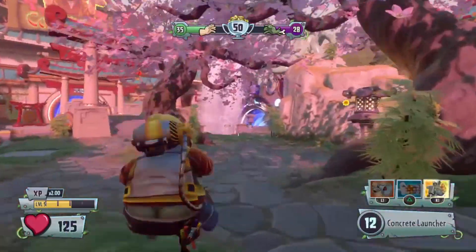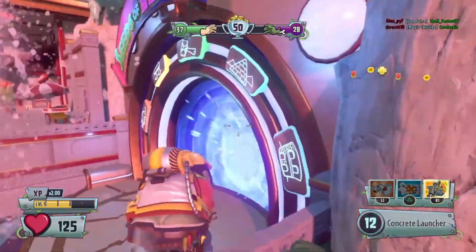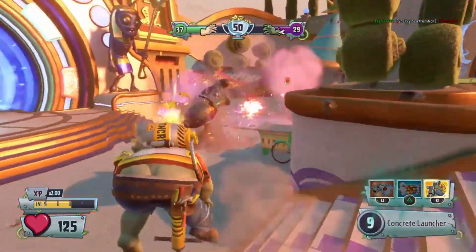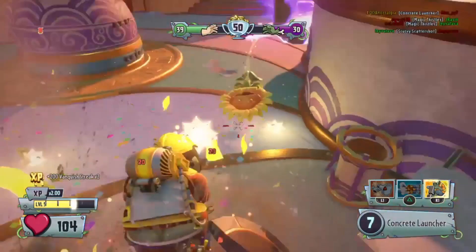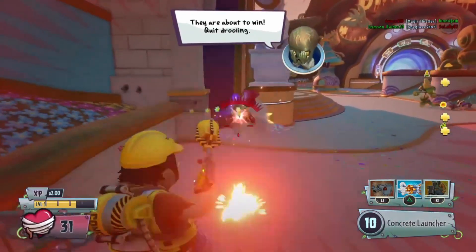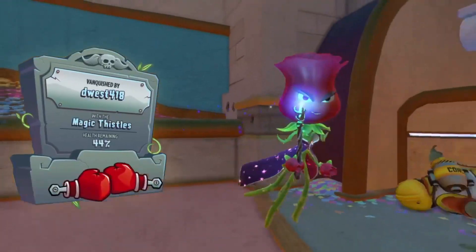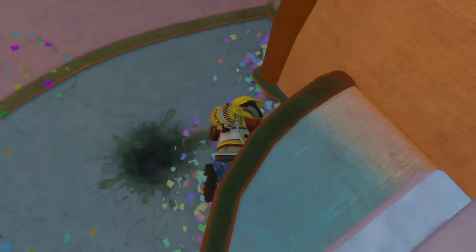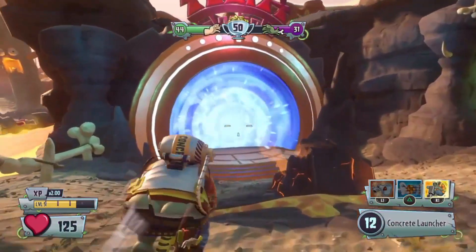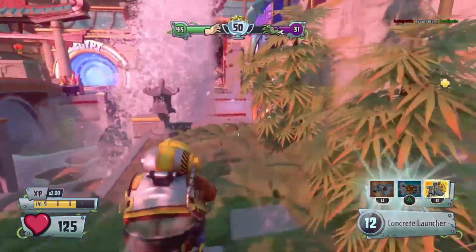Next up is the Jackhammer, which gives him a lot of mobility. I like to use it to flank around the plants or just get upfield, but mostly it's good for hopping around in a circle while spamming people with your launcher. Be careful of Rose because she likes to use that time warp ability. Stay mobile — that's the best way to play it. There's also a Turbo Jackhammer that goes faster but is very short-lived, so I prefer the regular one for longer sustained mobility.